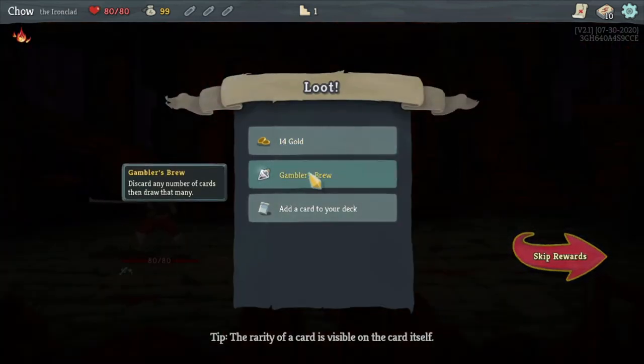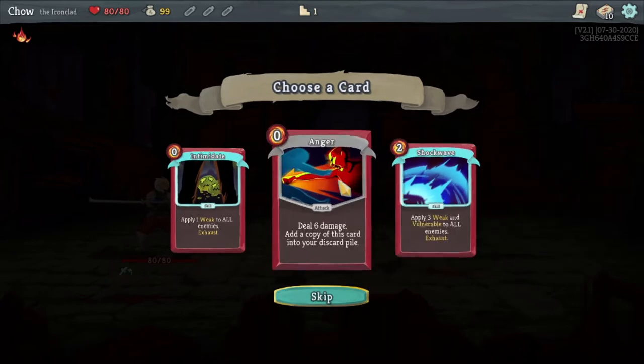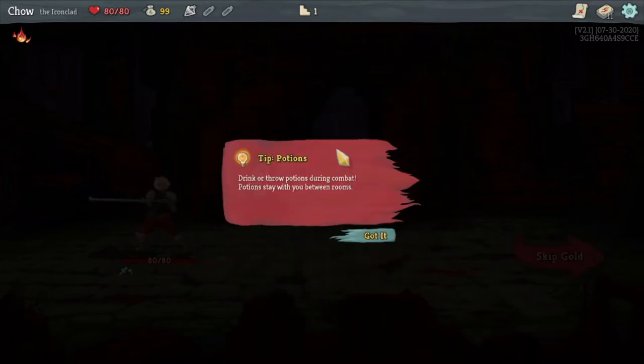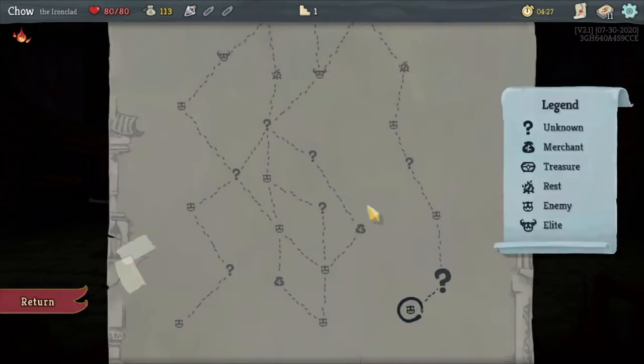14 gold. Discard any number of cards, then draw that many. Add a card to your deck - I think I like this one better because then you'll get free attack cards. Drink or throw potions during combat - potions stay with you between rooms. Okay, proceed.